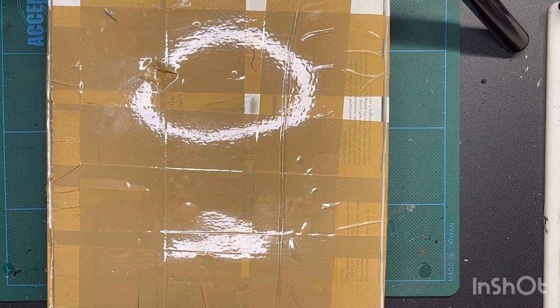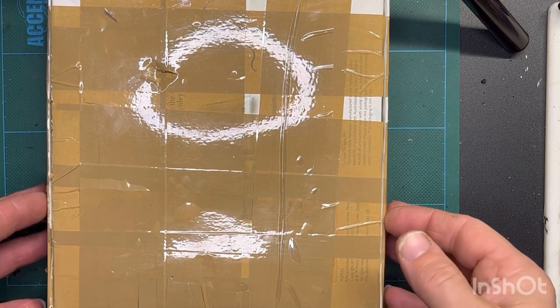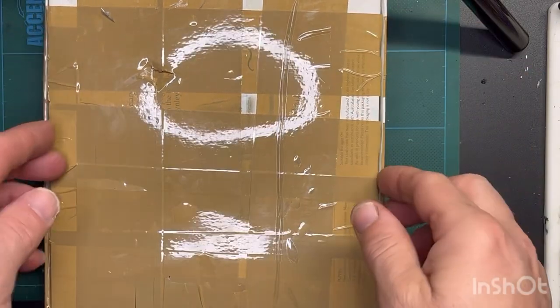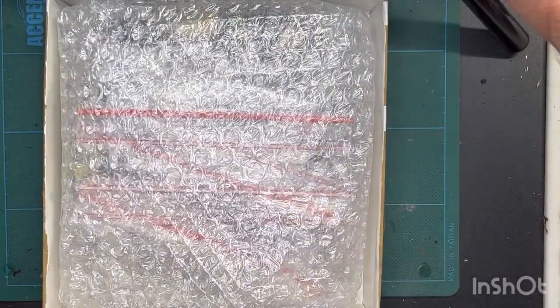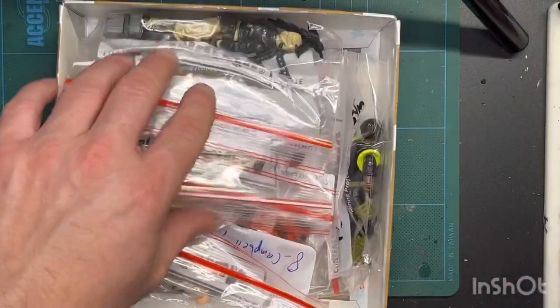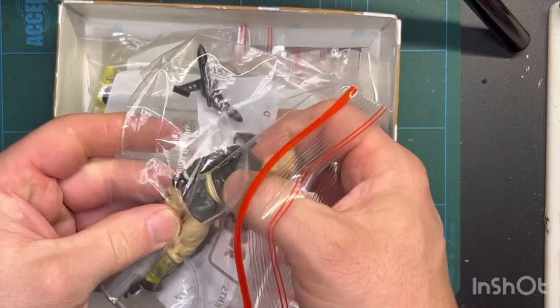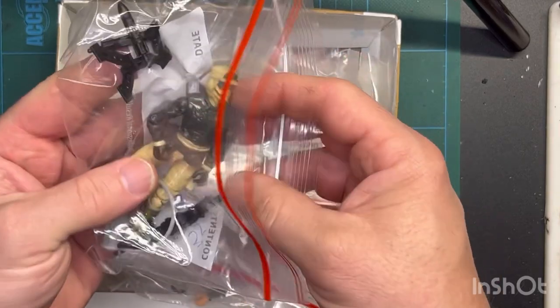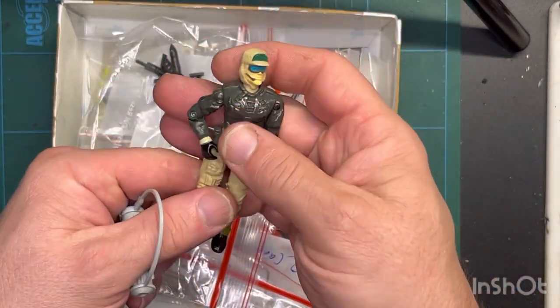G'day everybody, this is Kiwi GI Customs and Collections. Today I want to do an unboxing of what I got from other buyers this week. This arrived today from a very good friend of mine up in Auckland, New Zealand. Let's unravel the bubble wrap — looks like this is Rampart with all the accessories. Very nice.